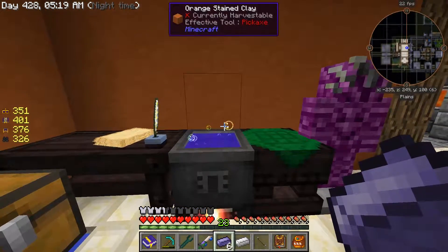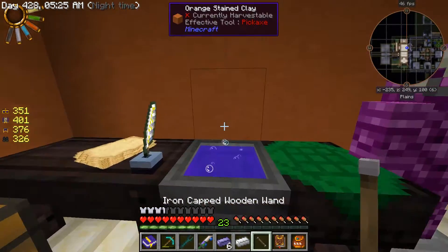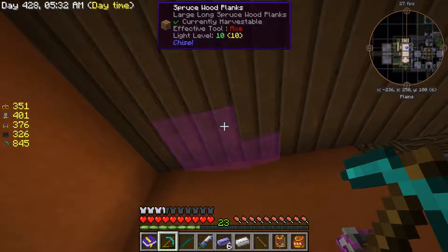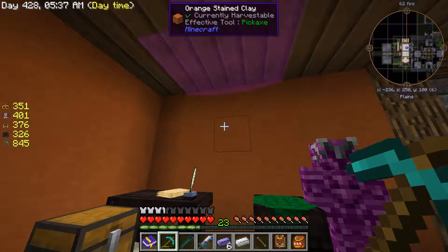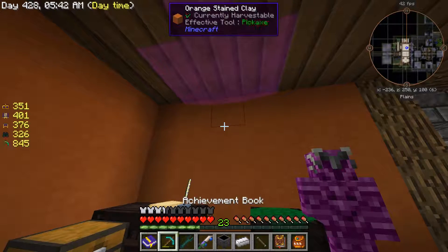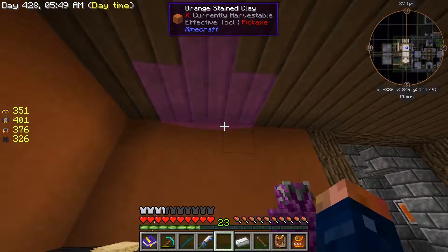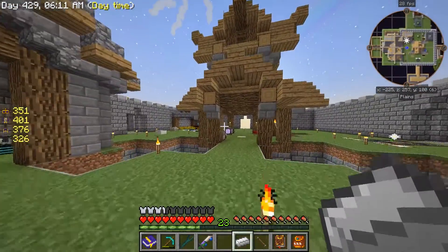It did deplete. Okay, here's a trick: you can shift right-click on this but it'll spew stuff all over the place. If you have a pickaxe and you just mine it - it still spewed but it doesn't do as much. So I have all this stuff up here and I can honestly just use the crucible to clean it up. You have to place some blocks up there, but this isn't that big of a deal.